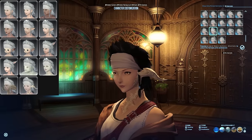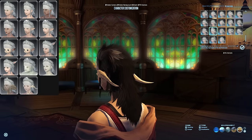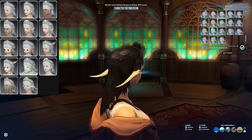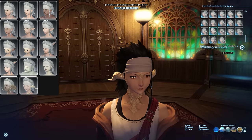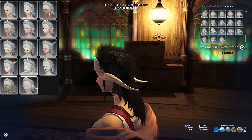Wind Caller costs 150 Bozjan Clusters and can be exchanged at the Resistance Supplier. Clusters can be farmed by leveling up inside Bozja, but there are also dedicated cluster farm parties that seek out specific mobs with a decent drop rate for these. Alternatively, this will run you about 1.5 million gil. Do I regret spending all of that gil on this hairstyle? Absolutely. But that's just what I do for making these videos, I guess.